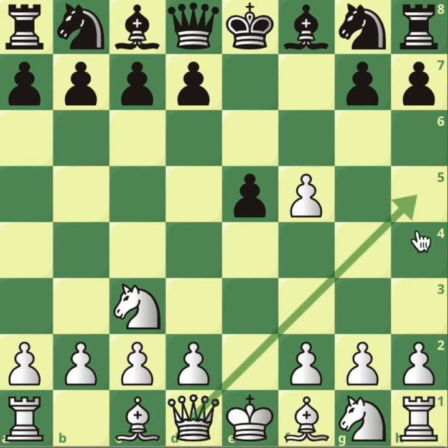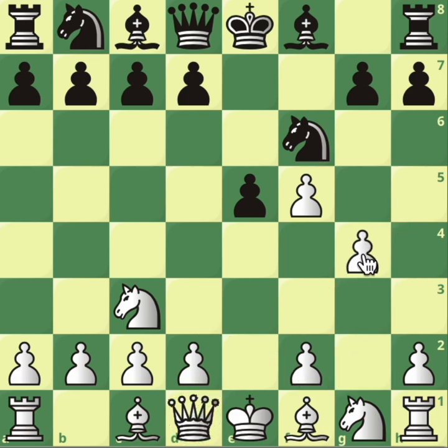And now you have an immediate threat of queen to h5, and the game should end very quickly. So knight f6 is the only move now to stop the tremendous threat. White now goes on with g4 — the idea is to push.